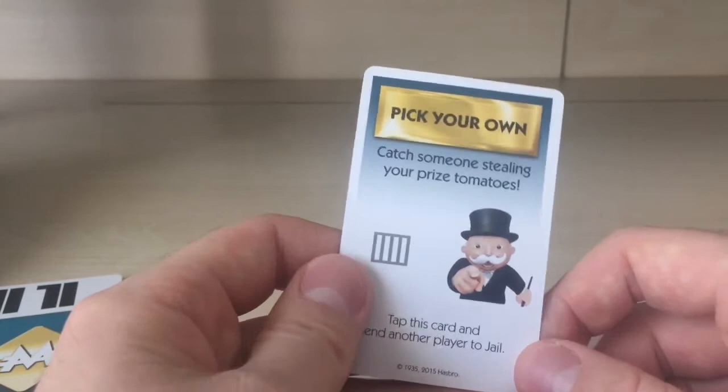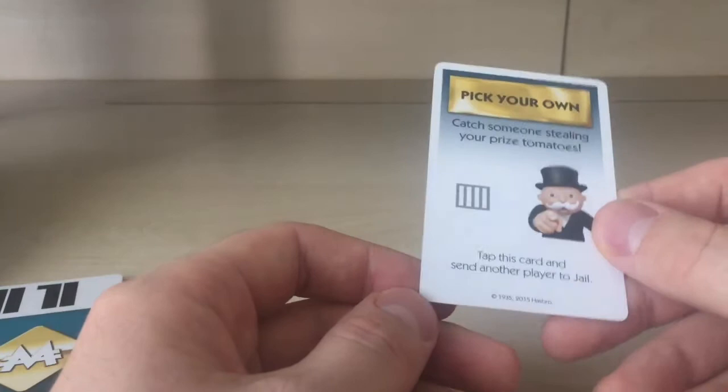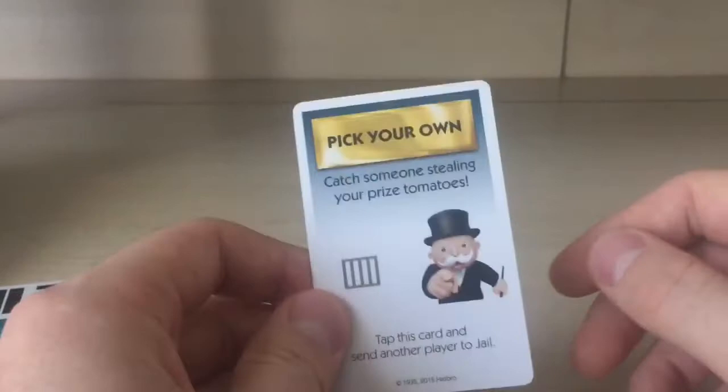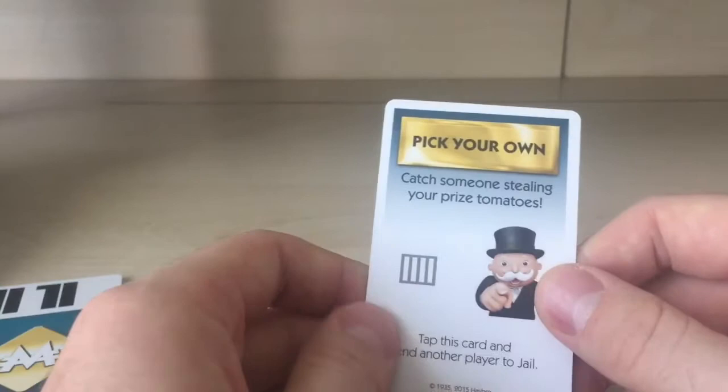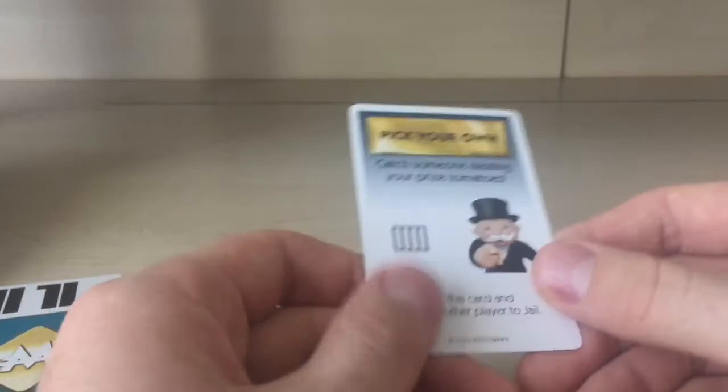Next: 'Pick Your Own' — catch someone stealing your prized tomatoes. This is a bit different from regular Monopoly. Instead of a go-to-jail card sending you to jail, in Ultimate Banking you tap this card and send another player to jail. So it's not you going to jail — you choose another player to send to jail.